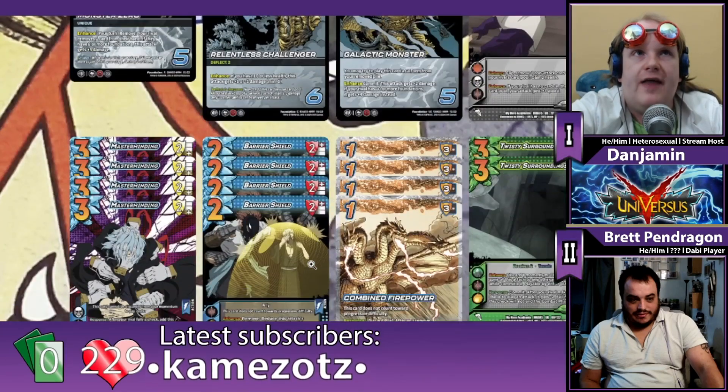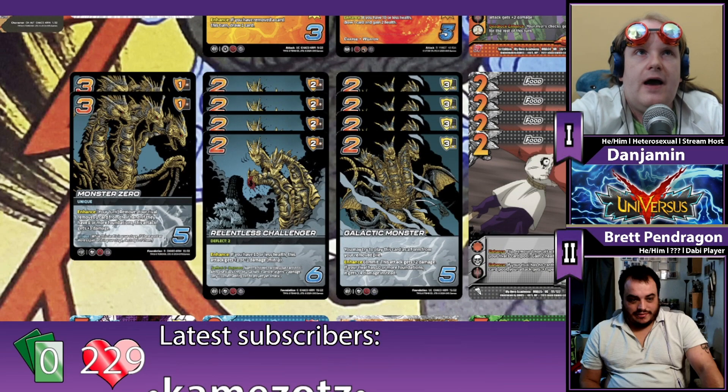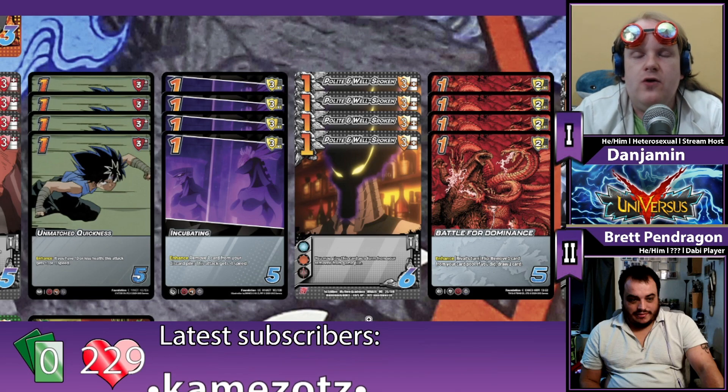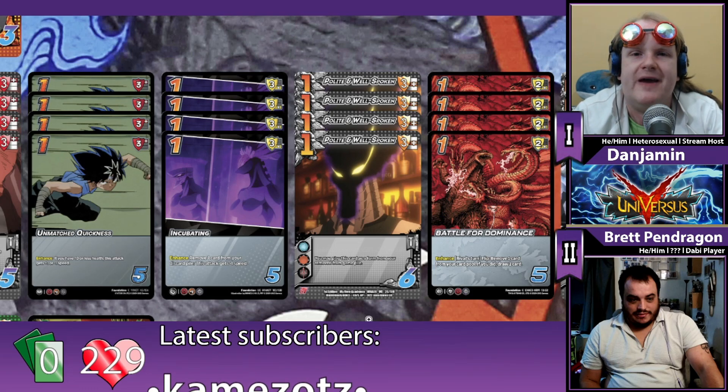On top of that, there are eight foundations in this deck — the Galactic Monster and the Plight Well Spoken — which I can play from outside the game. So sure, all my attacks get minus one speed, but then I can end my turn by just playing two or three foundations from outside the game at no cost to my hand size.